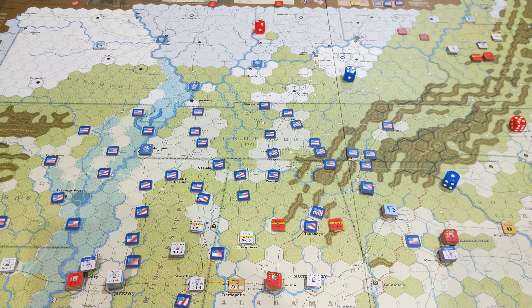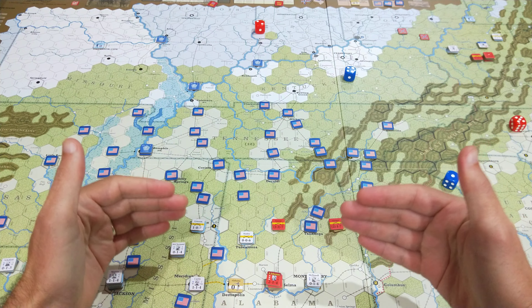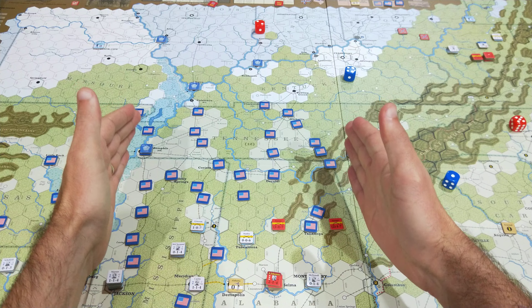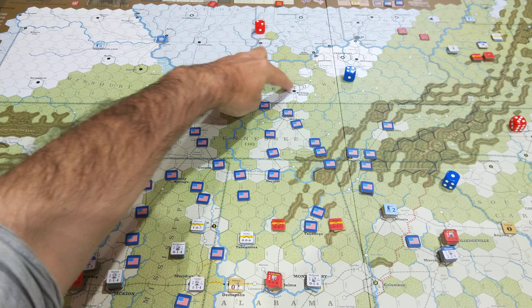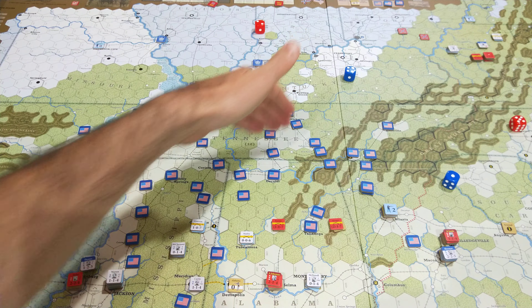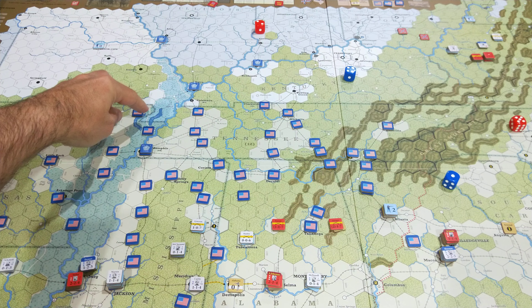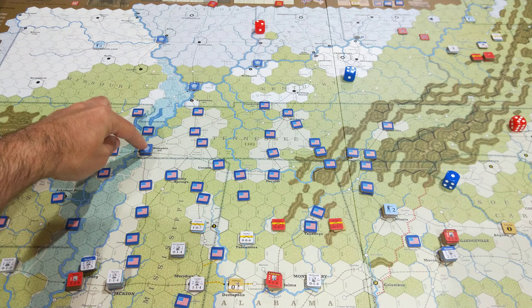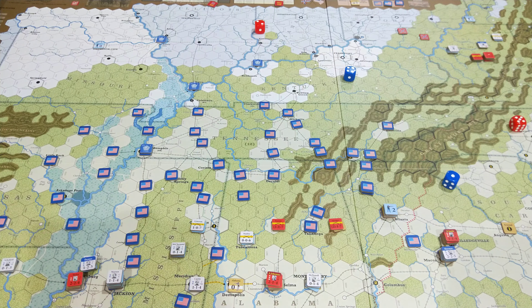The critical success was a slow, broad-front approach through Tennessee, clearing the rail line through Bowling Green, Nashville, down to Decatur, across to Corinth, and then down, with a second main rail line from Memphis as well, so I could get a couple of SPs down the river.